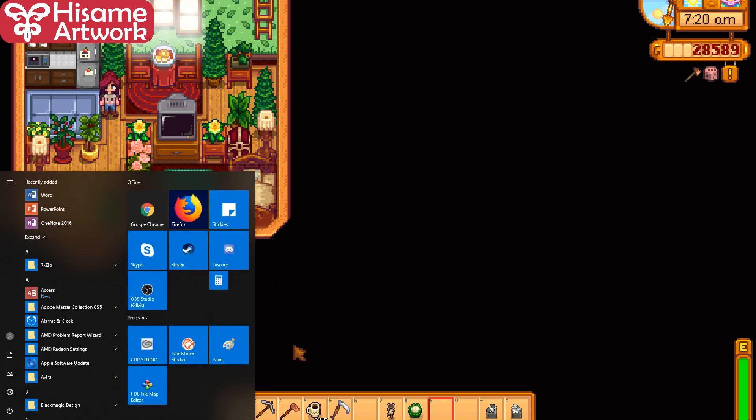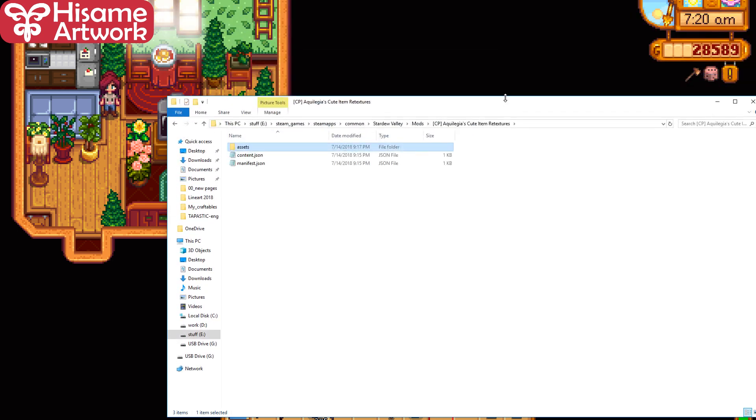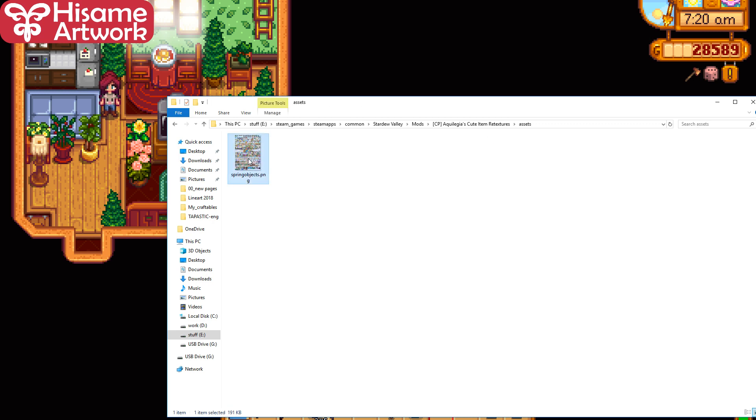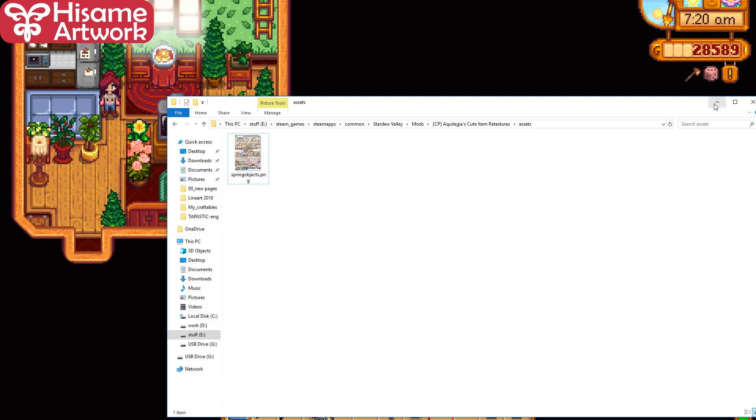I did some custom editing. I took a mod called Aguilera's Cute Item Retexture. I did not like her retexture but she had a Content Patcher compatible mod. The Content Patcher mod allows me to retexture things without editing the XMB file, and it has the PNG file available, so it's really easy to edit in Photoshop or whatever program you have.